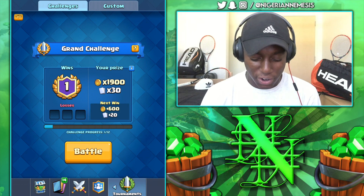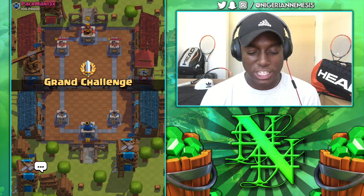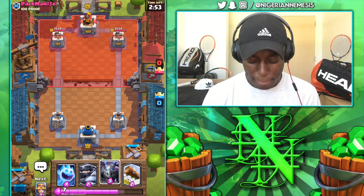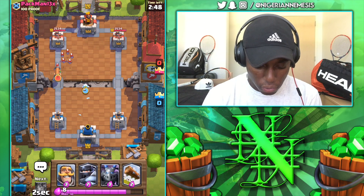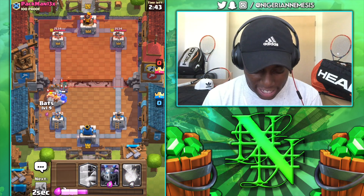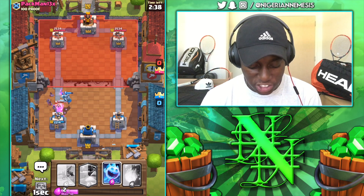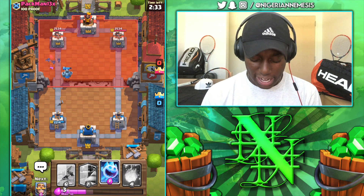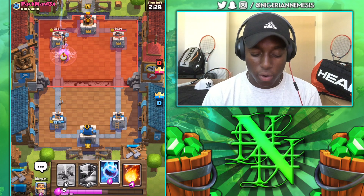Let's hop into the second battle and see if we can continue handing out these roast sessions and putting up W's. Up against Pacman13x from 100 Proof — we've got Ice Spirit, Mega Minion, Mega Knight, and Log in the starting hand. Going with an Ice Spirit. Getting our Log ready — logging all this back. Oh man, we're going to take damage from the Bandit, not the Musketeer. Well played on his part — a very tough deck to stop in that opening push.